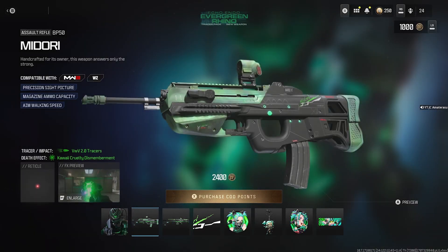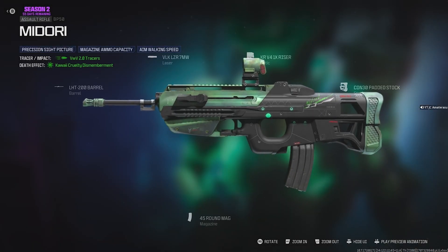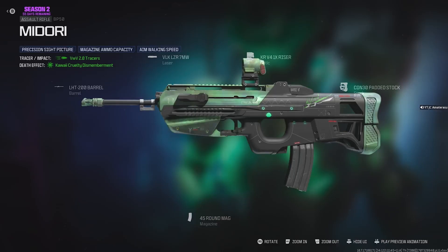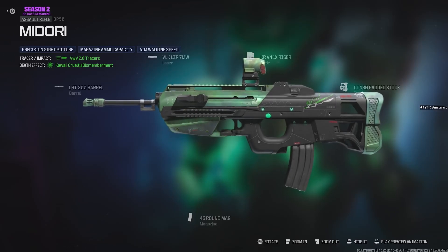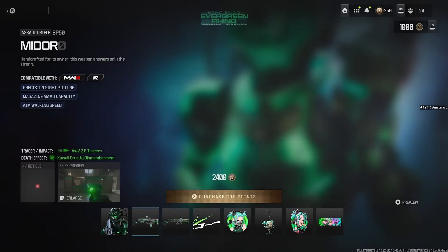Got the Midori BP-50. This is the brand new AR that came out to the game. Comes with a persistent sight picture, magazine, ammo capacity, and aim walking speed. Check this out — the attachments on this one are actually pretty beast, I can't even lie. Put the 45 on it. Nice optic, actually. The skin's okay, kind of plain.